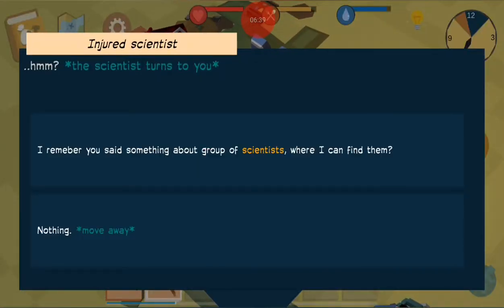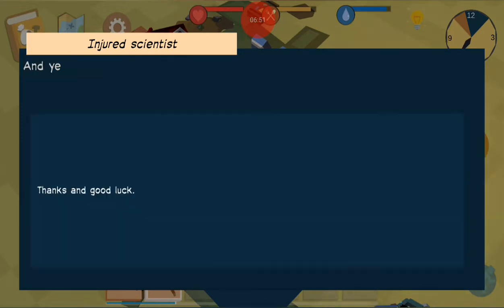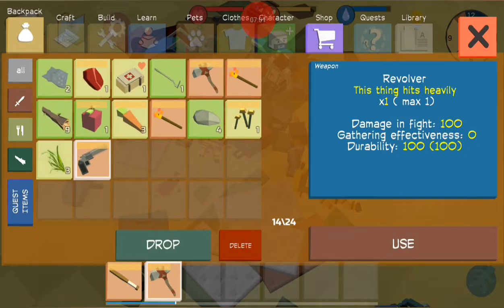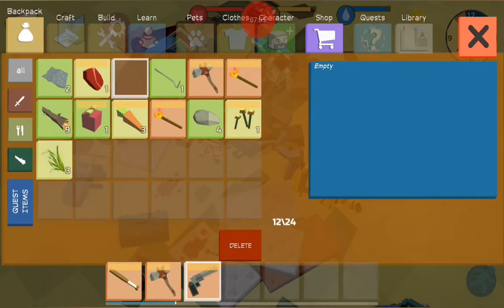Talk to him again. The scientist says he remembers mentioning a group of scientists — they're now in the bunker and he can't help you get there, but here are coordinates. Tell them where he is. He hands over his revolver: 'You will need it more than I — thanks, good luck.' Now I've got a revolver. I'll put that on my belt along with a med pack — oh, I didn't mean to use that.